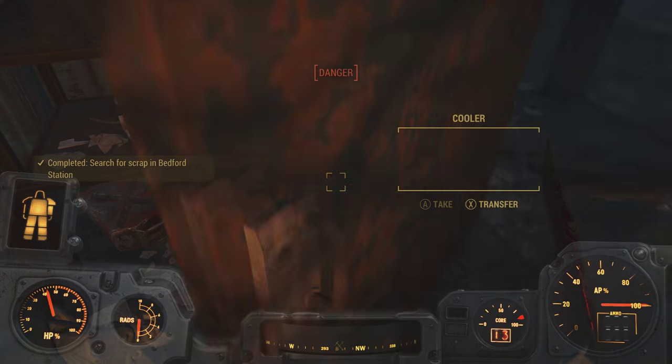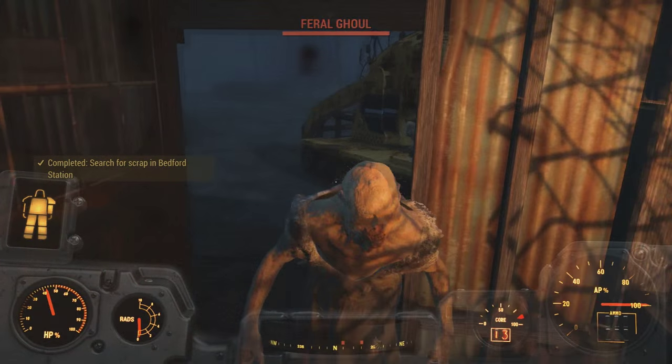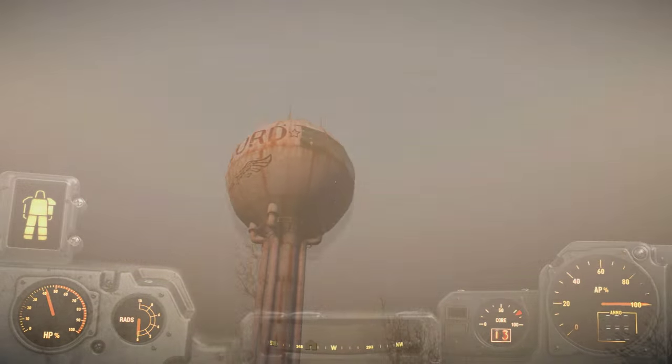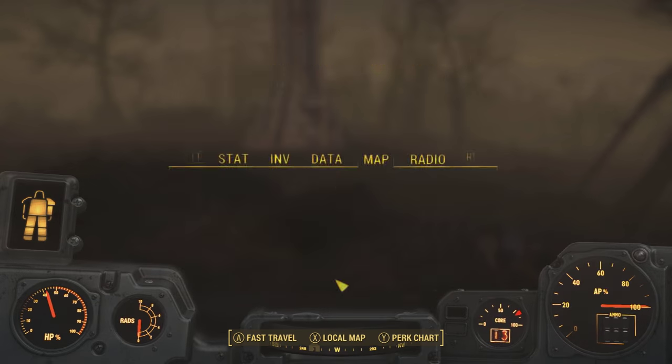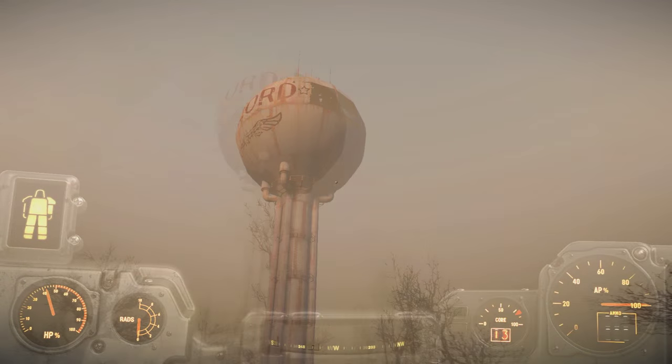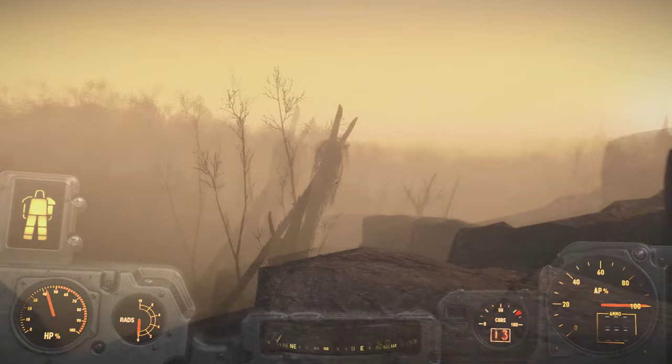Lastly on this list, there's a buried stash you can collect. Head to the location right next to the Concord water tower and you'll find a stash that has been half-buried into a grave. Go ahead and scavenge this easy loot.